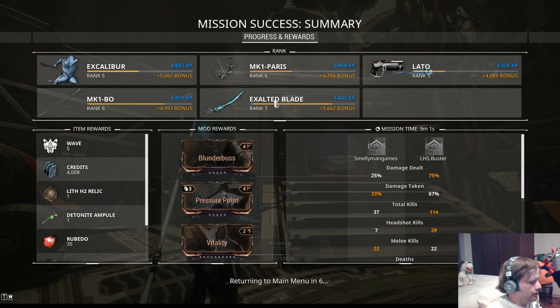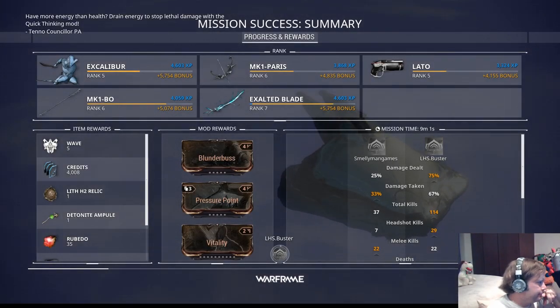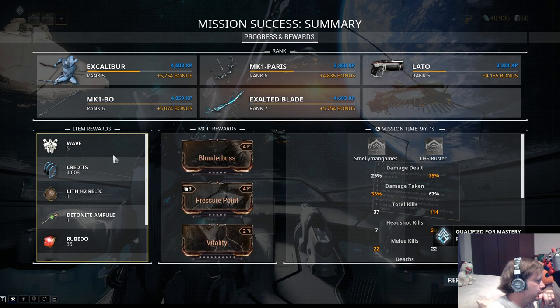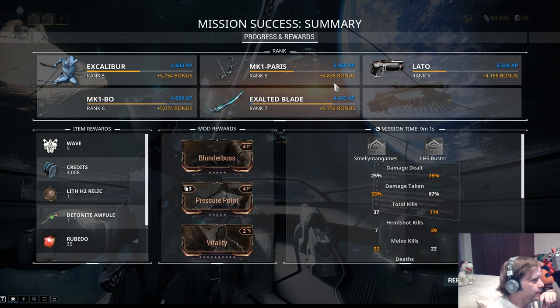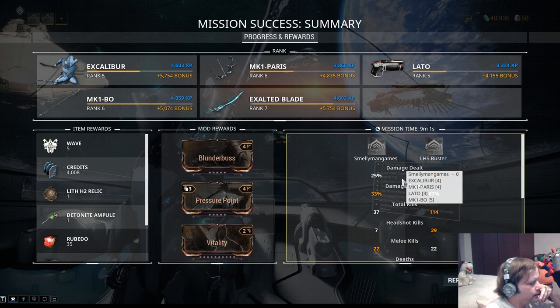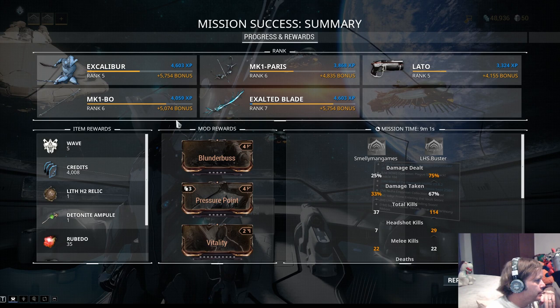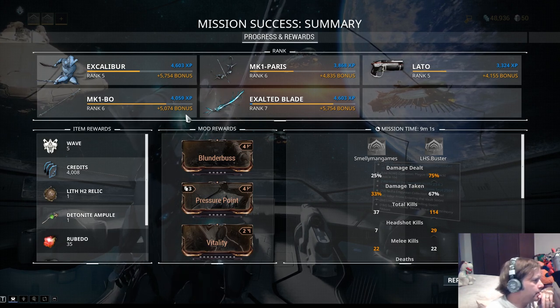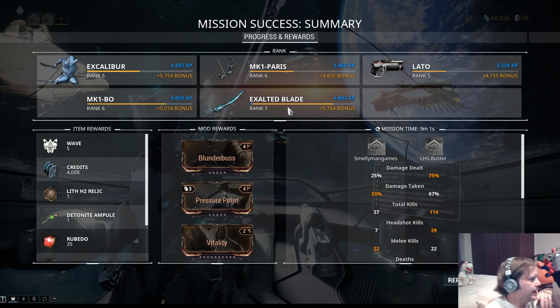Now you can see the weapons and all the levels you got. If you leveled up you see the amount of XP for each thing. What rank is your Mark-1 Paris? Rank six. Six is good — so we can upgrade Serration one more time. Rank six means you have a capacity of six, and the fully upgraded Serration only costs five so it fits. Everything is six except your Braton caliber and Lato are five, and your Exalted Blade is seven.